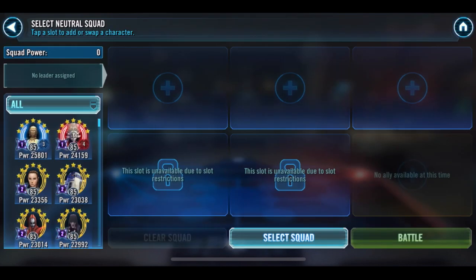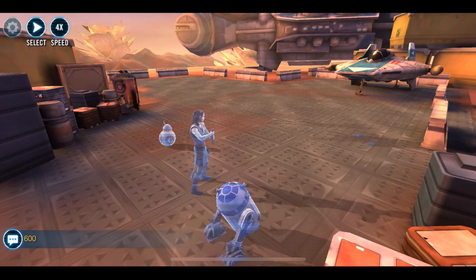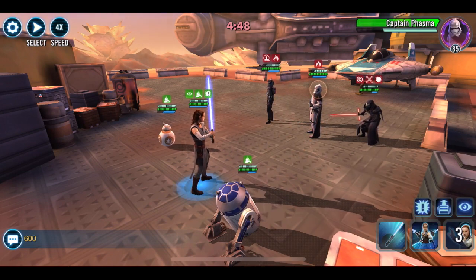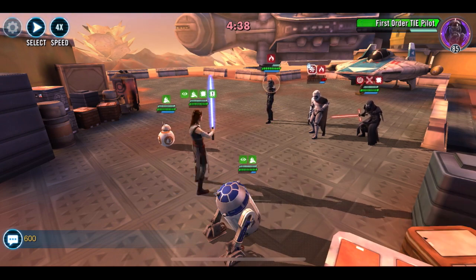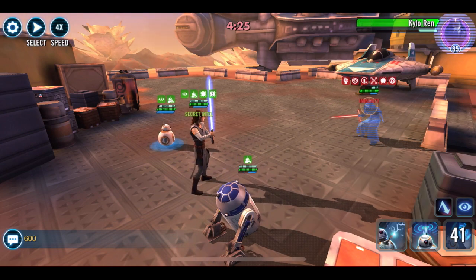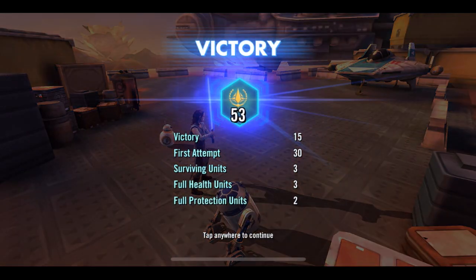To finish this off we have this complete garbage First Order squad, and when you think First Order you think Jedi Training Rey. So I take in Rey, R2, and BB-8 — although I got BB-8 and R2 in the wrong slots. I'm so used to BB-8 being to Rey's right, and you'll watch me actually click on the wrong droid when trying to call an assist. There's a burning, and right here I call on R2 instead of BB-8 — just muscle memory clicking the droid to the right instead of the left. Doesn't really matter; we got rid of both of them pretty quickly, although BB-8 took some avoidable damage so I'm not going to get to Illuminated Destiny. I probably could have brought in Finn instead of one of the droids for healing, but one banner isn't that big a deal. 53 banners.